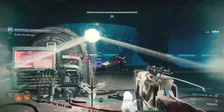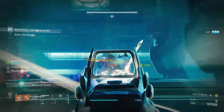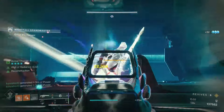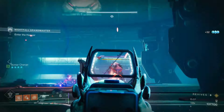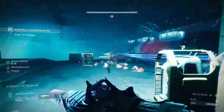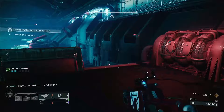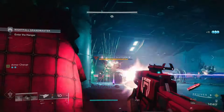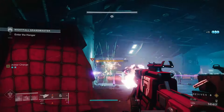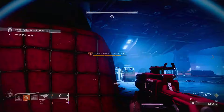The Tormentor is not too bad but can be a pain. If you have Strand, you can suspend him and make him a lot easier to deal with. A big thing to watch out for here is the Scorpius turrets, as they will melt you. When the Tormentor gets to certain health thresholds, more champions are going to spawn, and there will be more war beasts coming out of the door behind you — keep an eye and an ear out for those spawns.